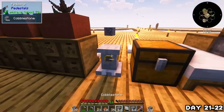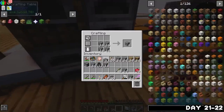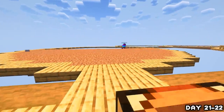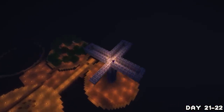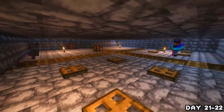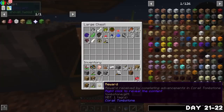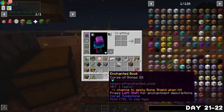On day 21 I gathered cobblestone from the pedestal, crafted it into cobblestone bricks, grabbed some dirt, and began work on another island that I was going to turn into a mob farm — I need quite a lot of mob drops to progress in some of these mods. I worked on the farm all of day 21 and into day 22, and by the evening it was up and running so I spent the night boofing mobs. I even got a present containing a Curse of Bones book — I don't know what it does but I have it.